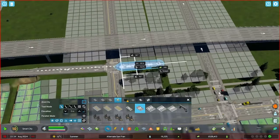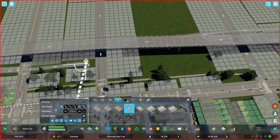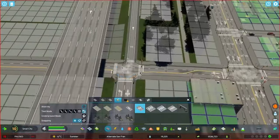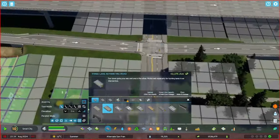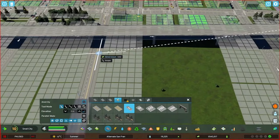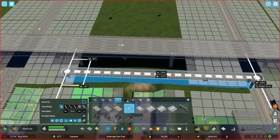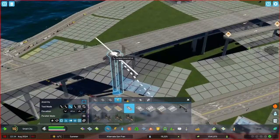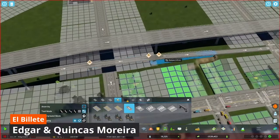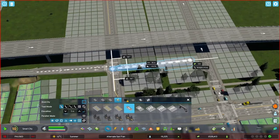Many minority communities just didn't have the political power to prevent these actions, while predominantly white communities had the political influence to prevent highways from tearing up their backyards. Highways also enabled the growth of suburban communities — people who owned a car could now traverse to the city core for work. However, due to racist housing policies, many minority people simply weren't allowed to purchase homes in the suburbs, keeping them in the city where they had likely just lost their homes.